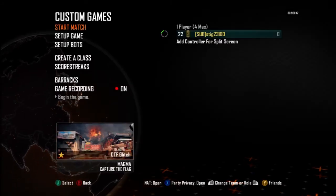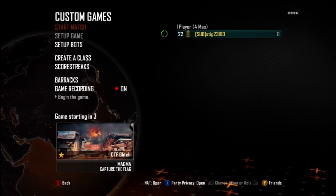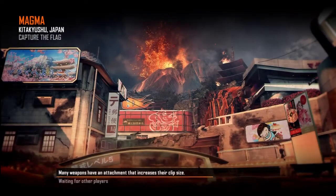Once you find it, load it up into your game. When prompted, select Yes to load it. Make sure the map is set to Magma. I believe this works on other maps too, but I tried it on some and it didn't work, so for this video I'm just going to show you on Magma. Once loaded, simply start the game.